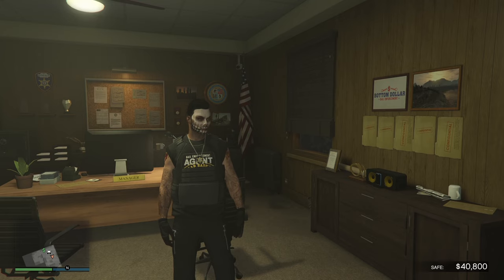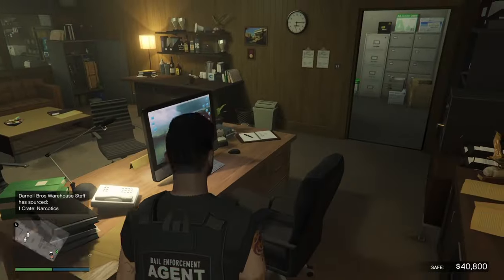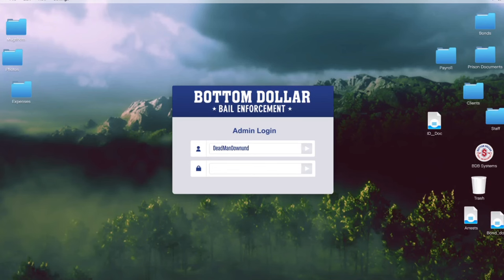We're inside the bail office because bounties this week are paying double money in RP. I've got a guide on how the bail office works - I'll link that down below. I've also got a guide on how to do all the most wanted bounties. In this video we're going to do all the bounties available on the computer, just to see how much money we can make.